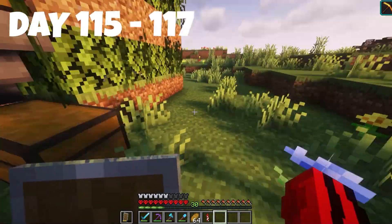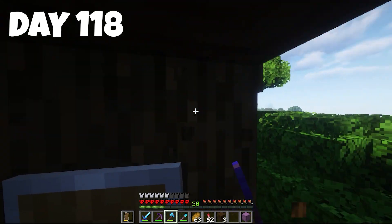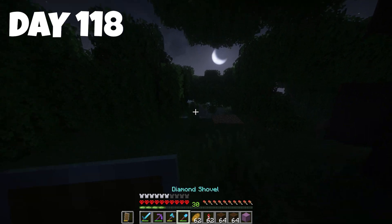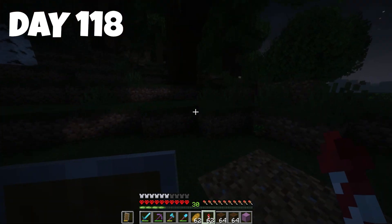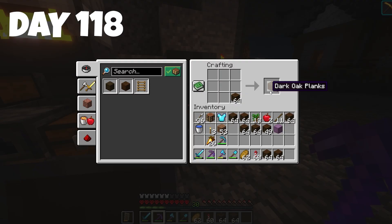We check our wool — we've got a decent amount. I'm going to wait a little longer but we're grabbing loads of dark oak wood because it works perfectly with the spruce logs — the darkness is pretty similar. We've got loads of logs so it's time to go home. I'll grab the saplings as well in case we want to bone meal them.